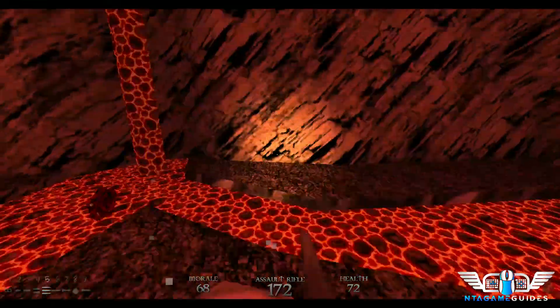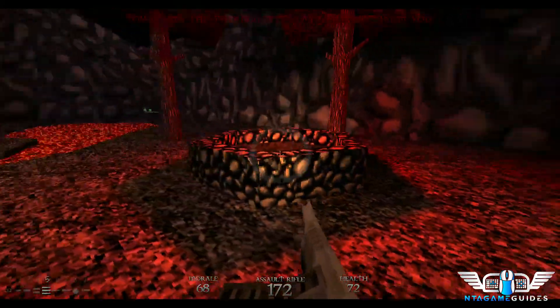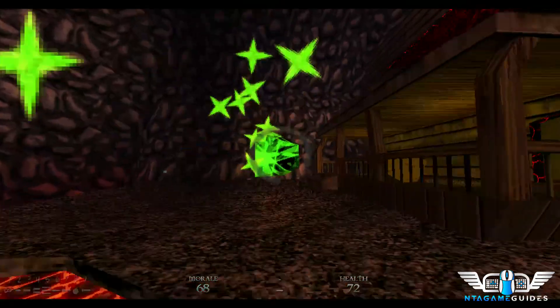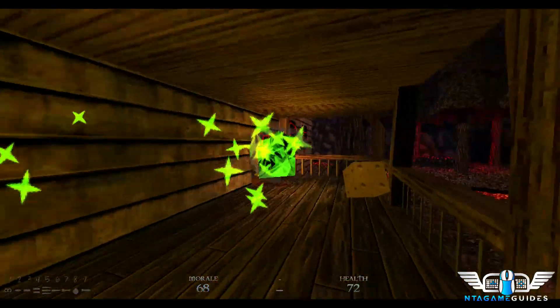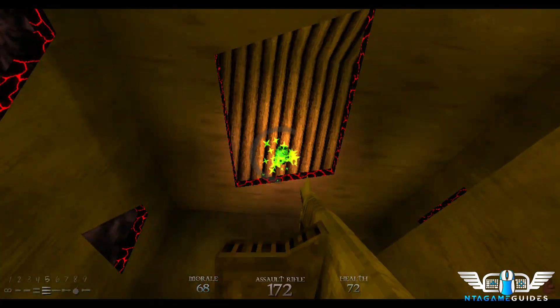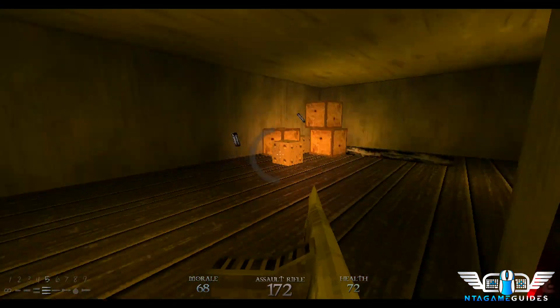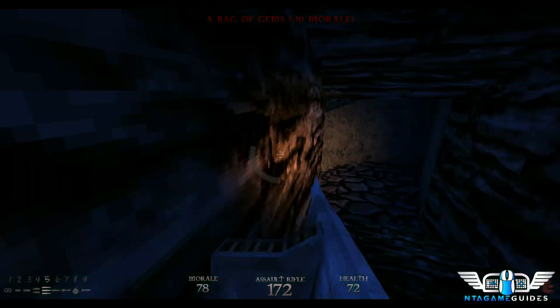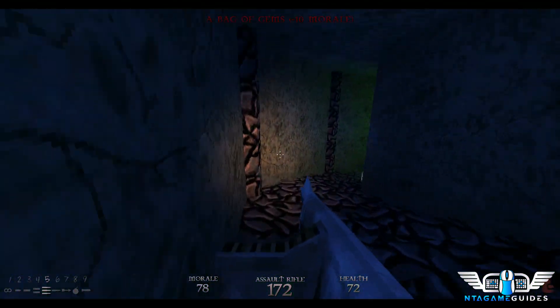We took some damage from the lava — there is a lava power right here which I should have picked up the first time. Now use the crystal of madness right here. We're going to take it into the room where the jump pad was and throw it at the ceiling. While they're killing themselves, we're going to go get another crystal of madness for use later in the level.